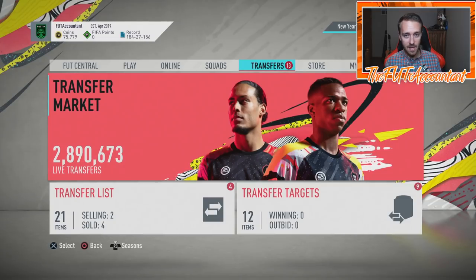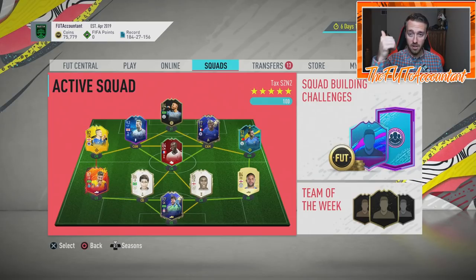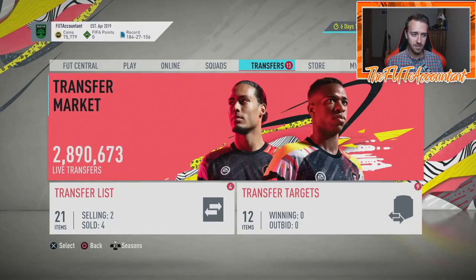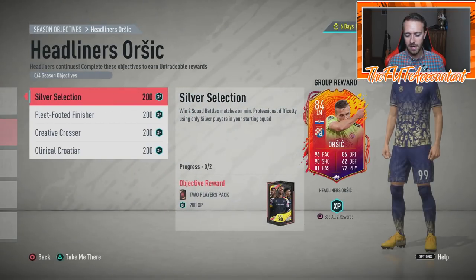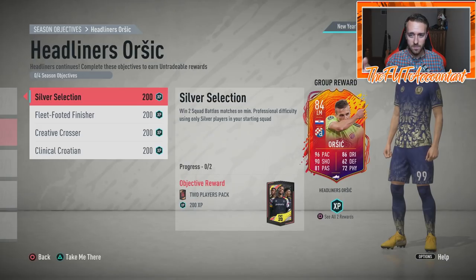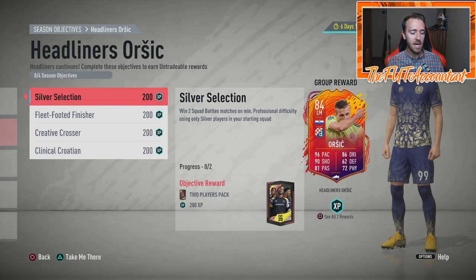Tammy Abraham SBC — thumbs up. Orsic objective — thumbs up. You have to grind a little bit but it's going to be worth it for that kind of card. This is kind of like the Adamitriori SBC — one of those players in this year's FIFA that just plays great. He's the Lozano of FIFA 20, an OP cool player that rose up out of nowhere. Who would have thought at the beginning of FIFA 20 that you'd be playing for a Headliner version of an 84-rated Orsic whose base card started at 79?